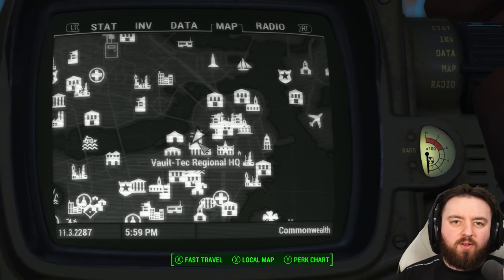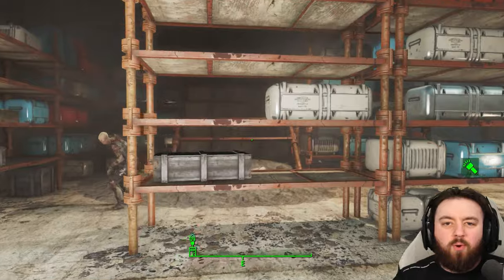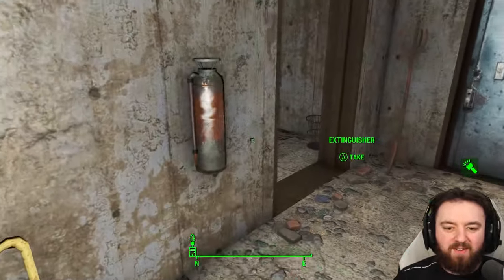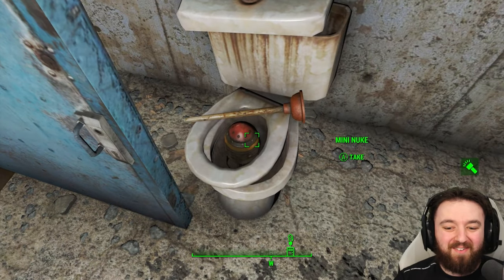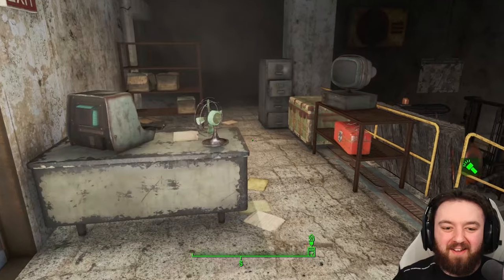Just a little north is the Vault-Tec Regional HQ. Once you end up down in the basement you can find the mini nuke in one of the best places — it's so cool, because someone was trying to plunder it down the toilet. It's hard to beat something like that.